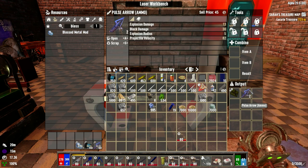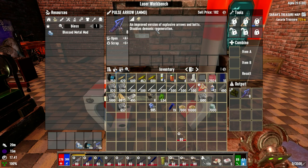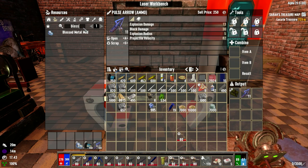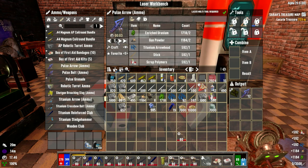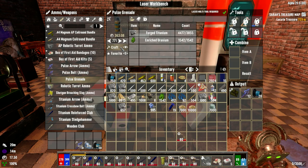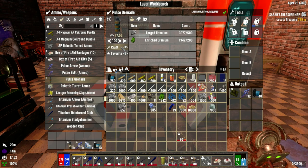The pulse arrow has explosion damage 123 and a radius of 5. The pulse grenade does 1,023 explosion damage with a 5 radius — so the pulse arrow does way less. It disables demonic regen though. If we can shoot one of these through every now and then, at least it's going to stop their regen. It's not going to be as great as a pulse grenade, but the damage to demons is still worth it.